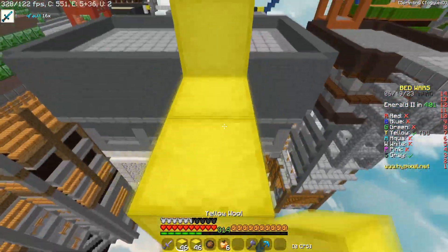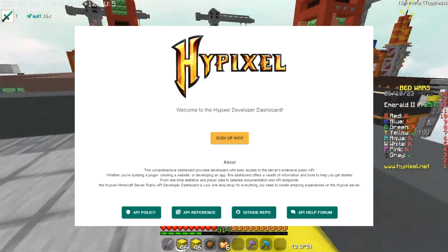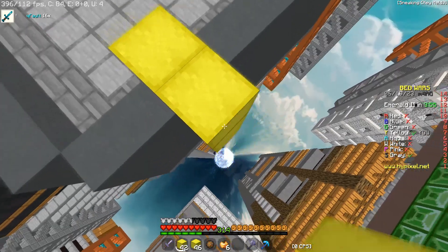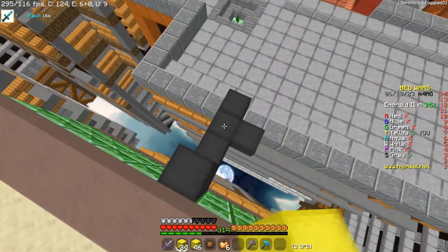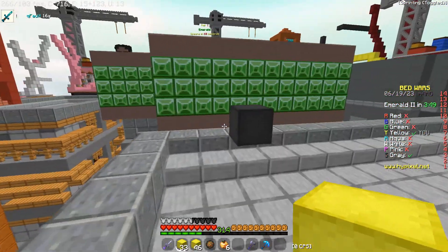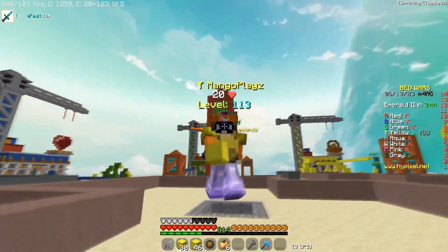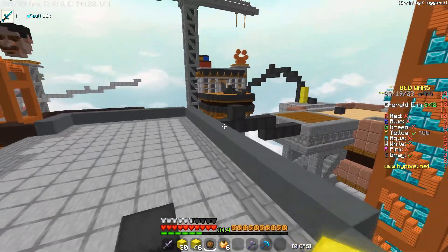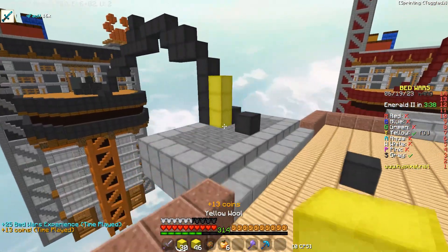Hypixel have now put in a change where you need to sign up to Hypixel's developer site to access your API key. Since your API key is no longer accessible by just typing in /api and you have to sign up, we could see a decrease in usage on the stat trackers, which could be good for high-star players and high-FKDR players trying not to get sniped in-game.